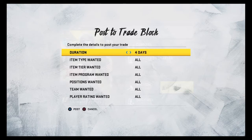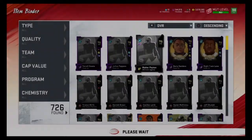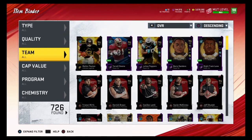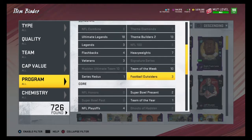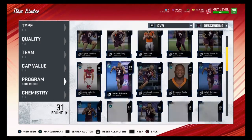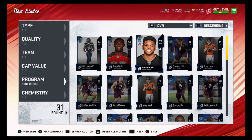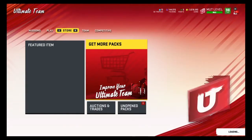To enter the giveaway, offer me a core rookie card on the trade block — that way I know you've watched this video. Core rookie cards look like these, so just offer me any overall core rookie card. On Saturday August 15th, in a coin making method video, I'll pick a random core rookie card to accept for the 99 overall Walter Payton giveaway. Good luck to all who enter!